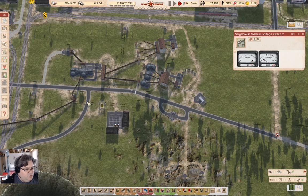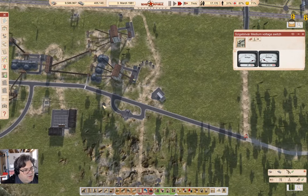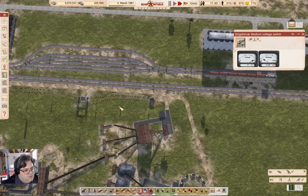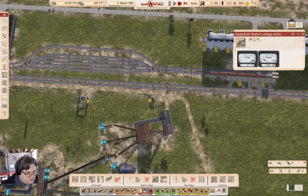Could get it from over here. I have a plan, which may not be a great one — I'll do a switch, a medium voltage switch. We'll go here.